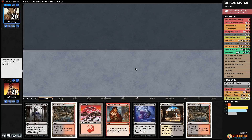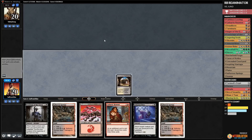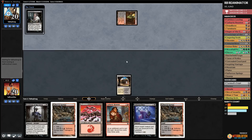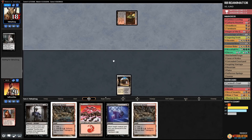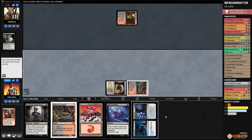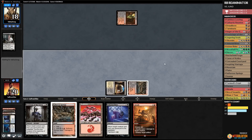Game 3 hand: we keep, though it's not explosive. Opponent Thoughtseizes and takes Cathartic Reunion — our hand does nothing without it. We're hoping to draw some looting effects. We use Discovery/Dispersal and surveil two lands to graveyard. We draw a Mountain but have no real action. This is very frustrating — it feels like a good matchup for us but we're running incredibly awkwardly.